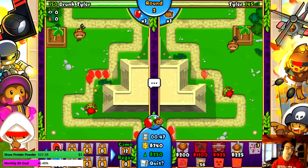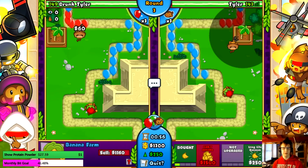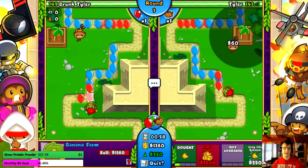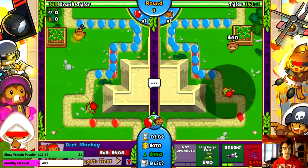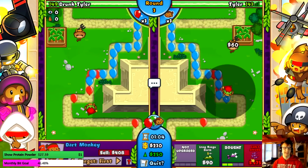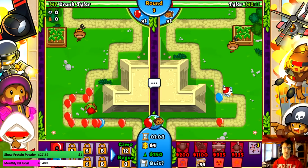One buff I think could be nice for glue is just making it attack a lot faster, because sometimes price buffs aren't enough — you need it to actually do some decent damage. Damn, he did a better job of targeting. Part of me wants to go with what chief did, but fuck it — just max plantation. I want my max plantation.